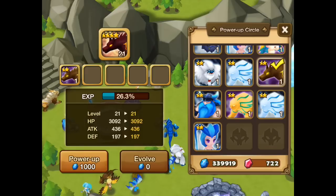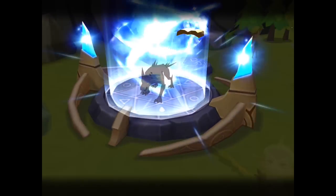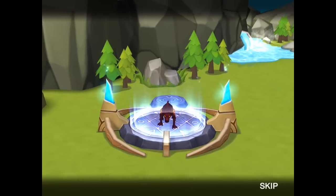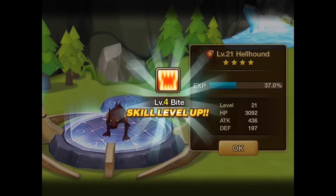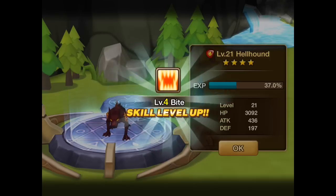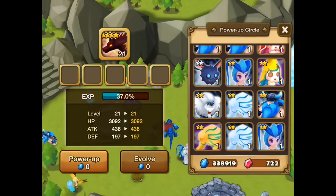If I power up the Hellhound with another Hellhound, you'll see I get 1.5 times the experience — that's genuine as a lightning power. But I will also get a skill gain since the creatures are of the same type. So this is the way to level up skills. I know I haven't covered that feature in the first video — it should really have been in some of the earlier episodes, so I apologize for that.